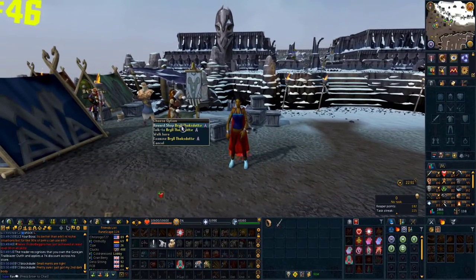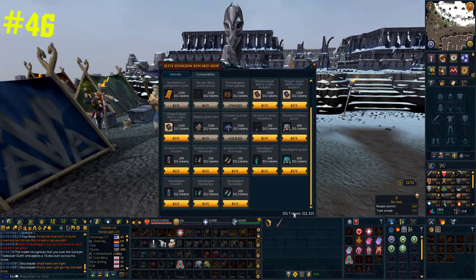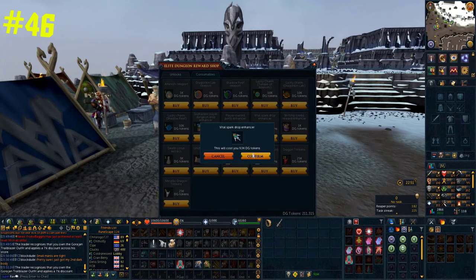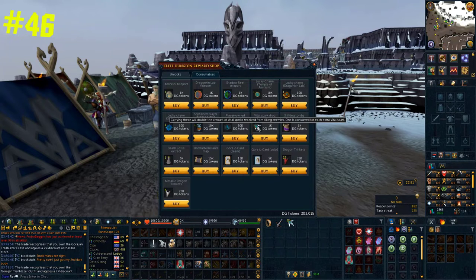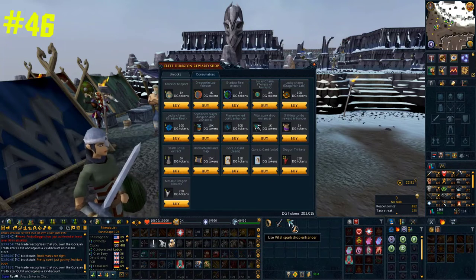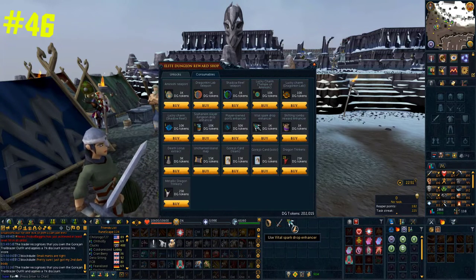If you're training slayer, you're likely to get a lot of Sophanem Dungeon tasks. A really cool thing you can do is use your dungeoneering tokens to buy vitality spark enhancers — these double the amount of vital sparks you receive when you get a drop in the dungeon. If you combine this with a full chest in the Sophanem Dungeon, which gives an additional 20% chance of doubled drops, the stacking means you can get a massive amount of vital sparks.